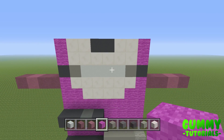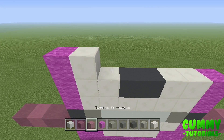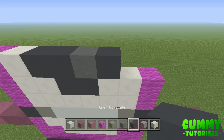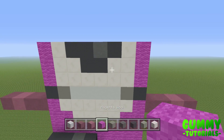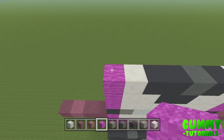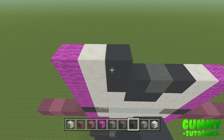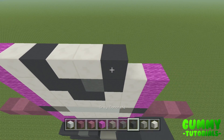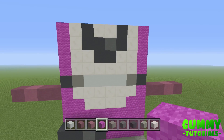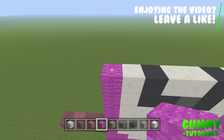For the fifth layer: one magenta wall, one quartz, two gray concrete, one cyan, one gray concrete, one quartz, and one magenta wall. For the sixth layer — the halfway point — place one magenta, one quartz, one gray concrete, two quartz, one gray concrete, one quartz, and one magenta wall. You can now see the pattern in the center of the chest. To cap this off, the seventh layer: one magenta, six blocks of quartz, and one magenta wall.